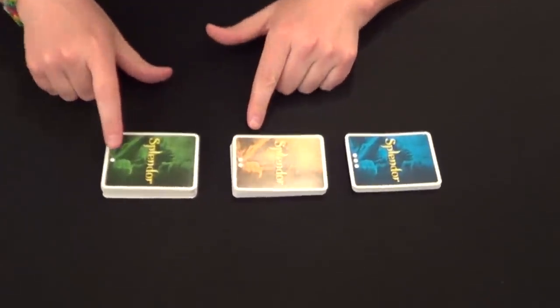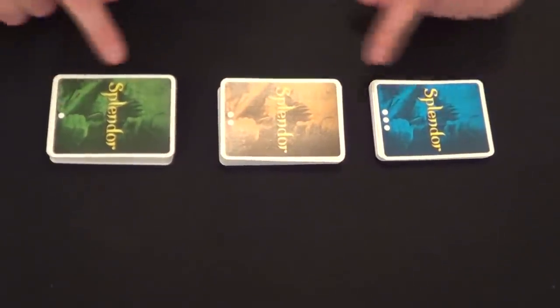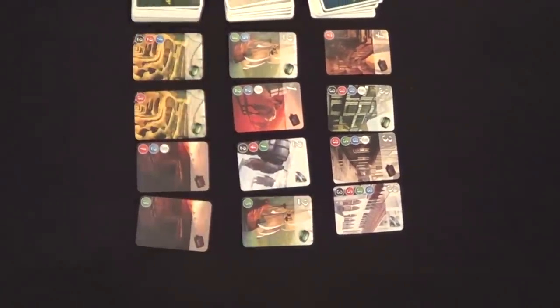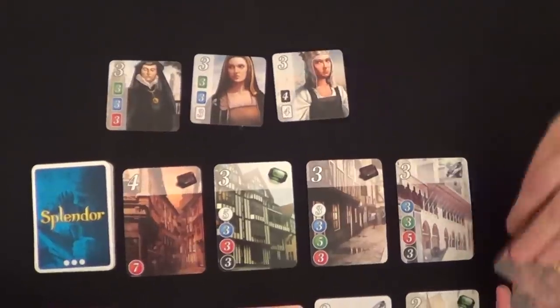The first thing you can do during setup is get the cards ready. There are three different types of development cards — first, second, and third — and they're denoted by these little dots here. You're going to shuffle up each one of these stacks, turning over the top four cards of each pile. Once you get the top four cards set up, then we'll move on to getting the nobles. You're going to take the noble tiles, shuffle them, and place five at the top of the stacks. You can now see all of the nobles that anyone is going to be able to acquire during the game.